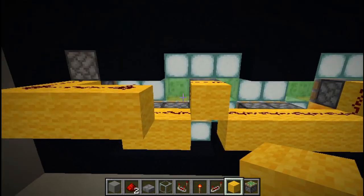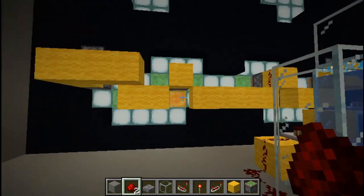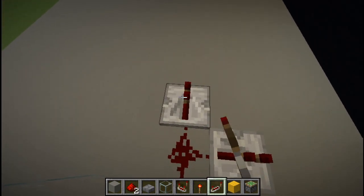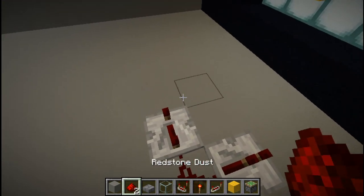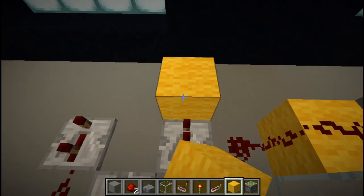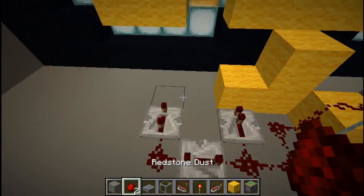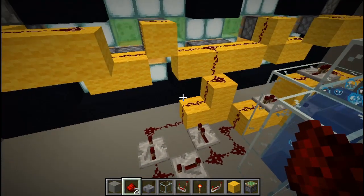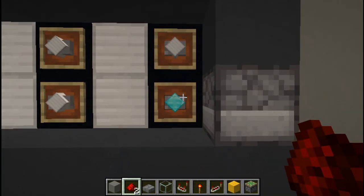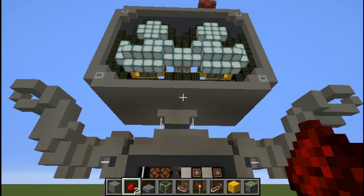We want the moustache to waggle twice, so before connecting this signal we'll create a small circuit to make two pulses. From this redstone dust, add a repeater, then a repeater going out on a four-tick delay, a bit of redstone dust, another repeater on a three-tick delay, running into a solid block. Make a staircase up to there and run redstone dust all the way up. Test it now — throw an item in and press the button — and the moustache waggles.